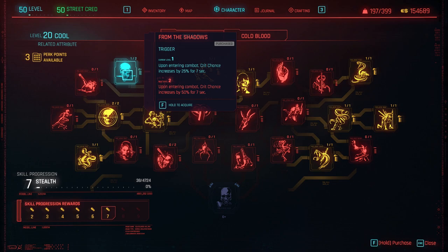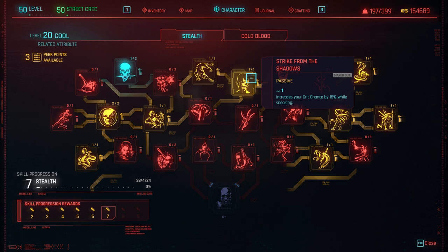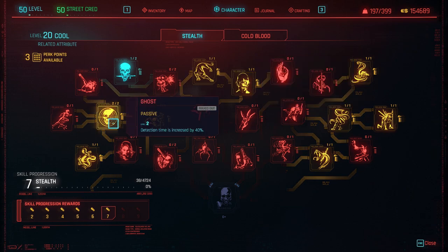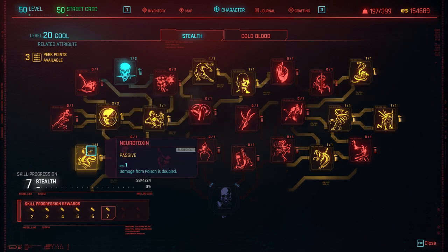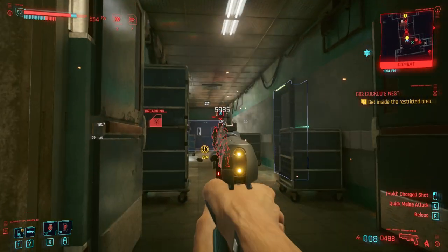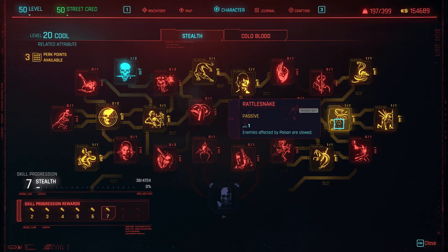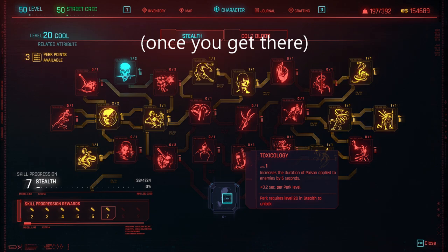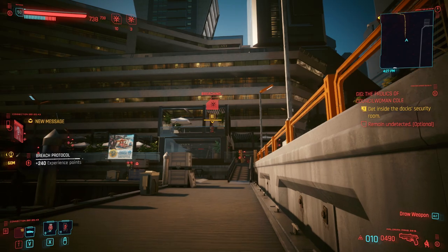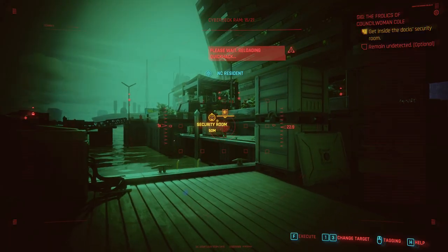On to Cool: from the stealth line, From the Shadows increases crit chance by 25% for 7 seconds upon entering combat. Crouching Tiger increases movement speed while sneaking by 20%. Strike from the Shadows increases crit chance by 15% while sneaking. Ghost increases detection time by 20%. Neurotoxin doubles your poison damage — this is huge for Contagion. Hasten the Inevitable deals 20% more damage to enemies infected by poison. Rattlesnake slows enemies affected by poison, and Toxicology increases the duration of poison on enemies by 5 seconds.